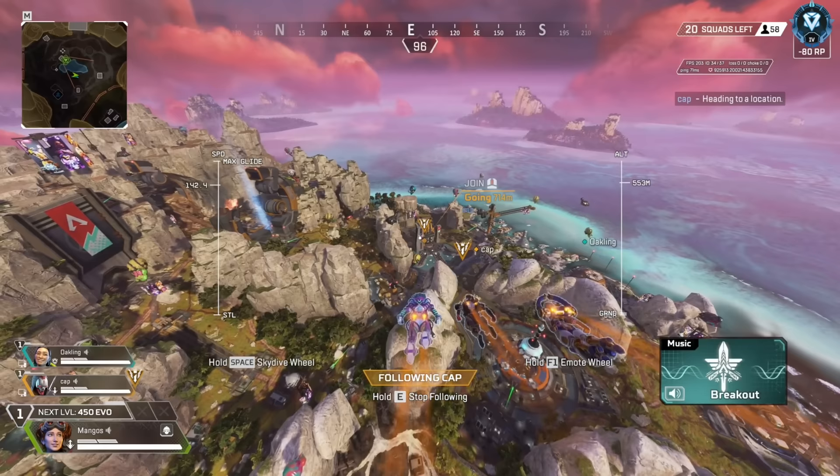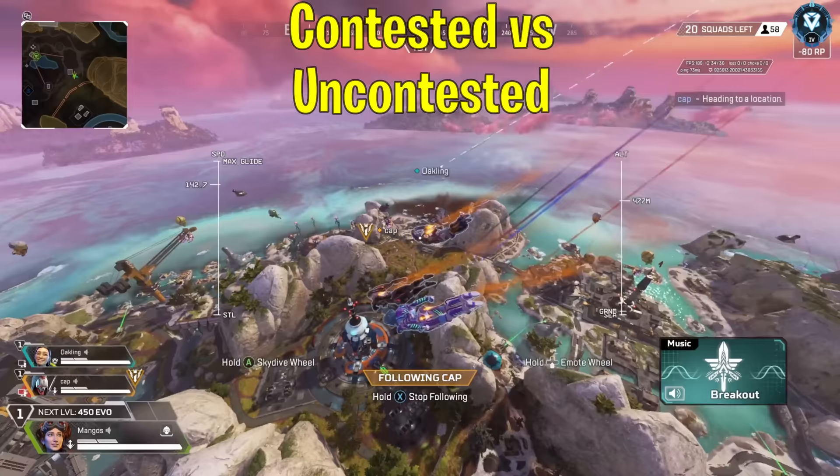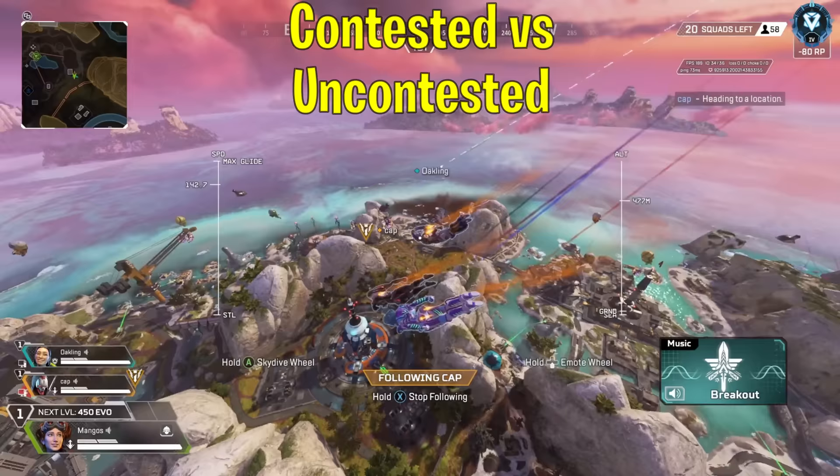Now let's start off with how to land properly. There are really two different examples I'm going to cover: when you're contested and when you're uncontested. But there are going to be some nuances with each one. So let's start off with being uncontested.